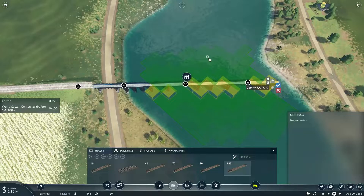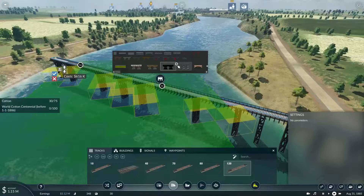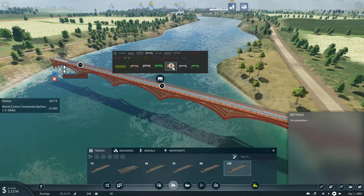Yeah, so the river boats can easily get under it. Because this is our first bridge crossing, I think we should actually make it a little more fancy with this girder bridge. That's going to cost a bit of money, so I'll have to take out a bit of another loan.